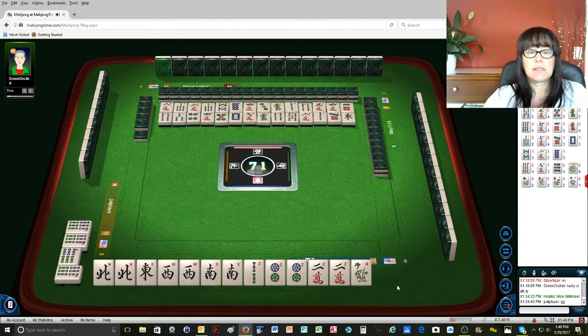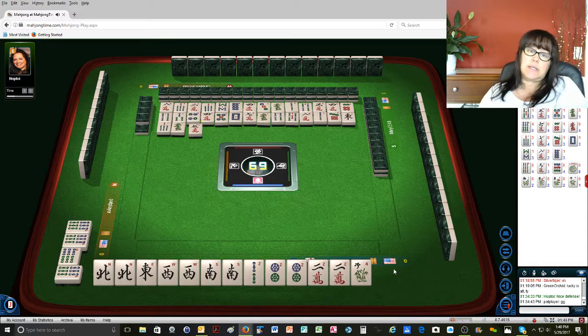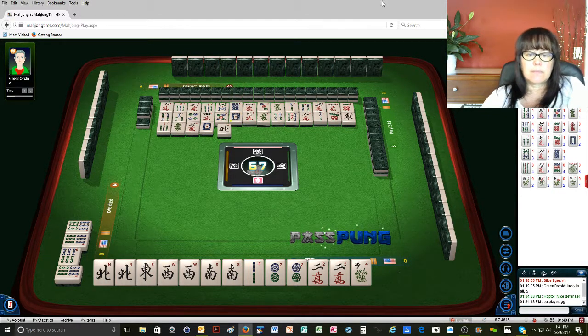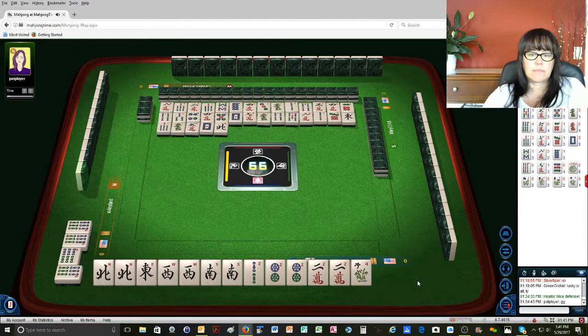Now there are two bams out there, so our plan B is going to be east and west with two. East wind — there's the first east out. Seven bamboos. Green dragon. Five characters — oh, no. We need that two-bam very badly. White dragon, north wind, east wind, five characters. With east-west twos: one, two, three, four, five, six, seven, eight, nine.